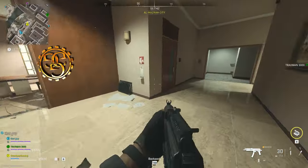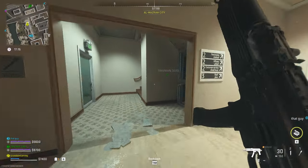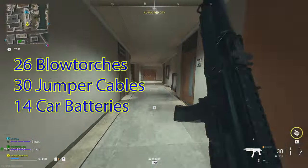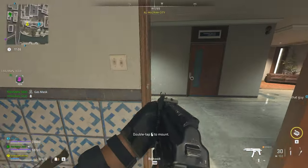If you enjoy looting in this game, you're going to love the Mechanic, because in the Mechanic you are going to have to loot 26 blow torches, 30 jumper cables, and 14 car batteries. You have to put them into dead drops, and those dead drops take the form of trash cans located around the map.